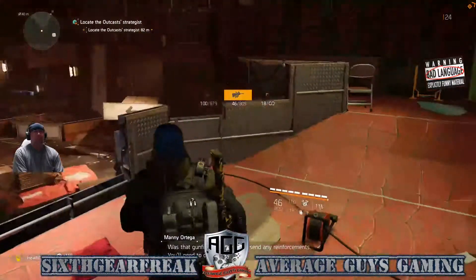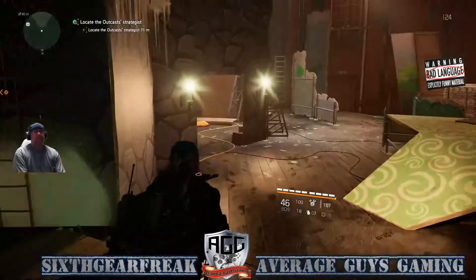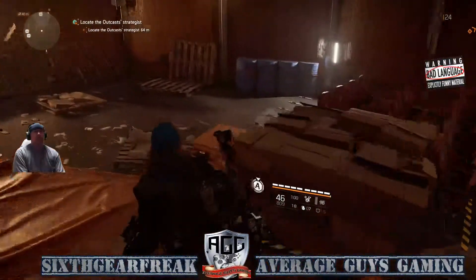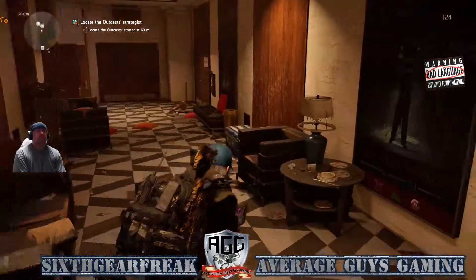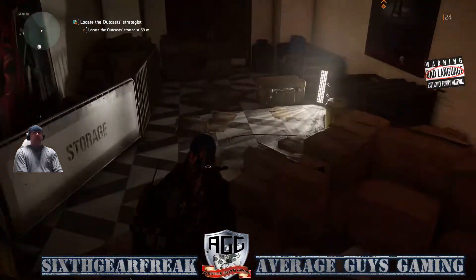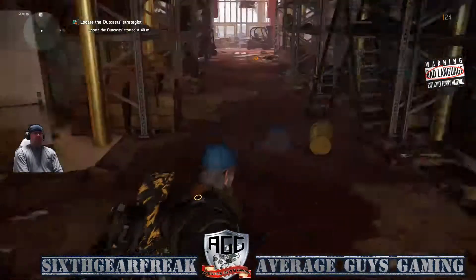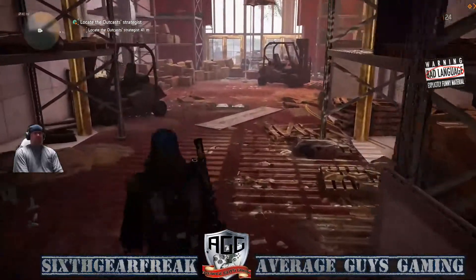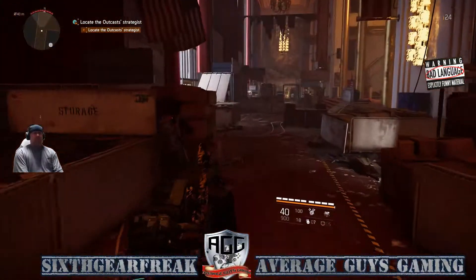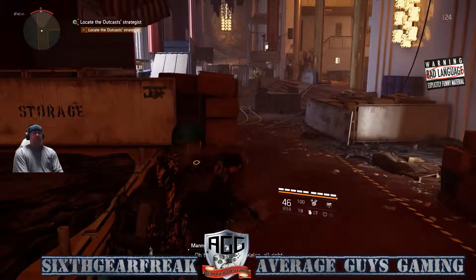Now we've got to go locate the strategist. There's a restock in this hallway if you need one — it's going to be on your left right there. We're going to go in here now — and look at that, we've got ourselves a Cure box! We can get this Cure box if we go into this hallway right here. This is going to be a friendly that's going to run up on you, so don't shoot. Now we're going to have to go into this area. Listen, I need you to cover me while I head for the balcony, then head down to the concert hall.